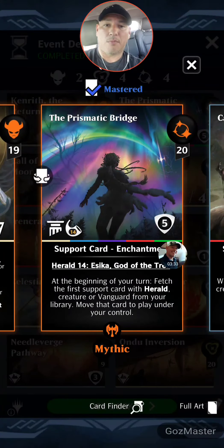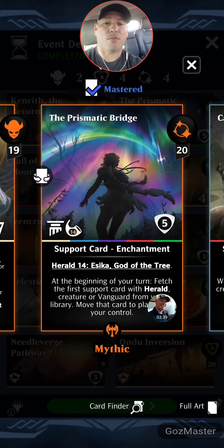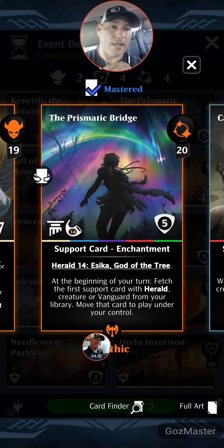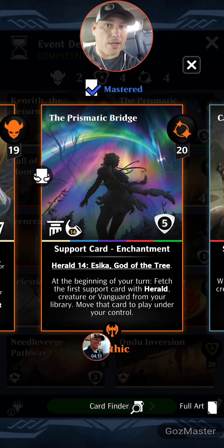Enter Prismatic Bridge — 20 mana, flip card, support enchantment herald. At the beginning of your return, fetch the first support card with herald, creature, or vanguard from your library and move that card to play under your control. It's five color, so between these two cards — get Prismatic on the board, it pulls Kenny to the battlefield, he gets haste as soon as he hits. When combat starts it gives haste to all your creatures, making him a much more effective card. Here's how I break it.